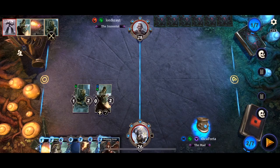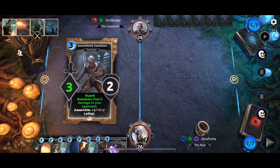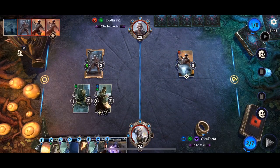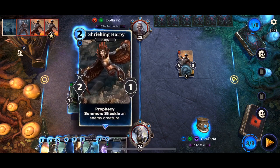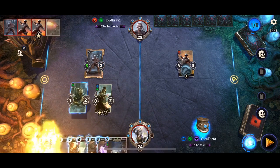Reverberating Strike — that's a keeper. If multiple Factotums of the same name start to fill up the board, my opponent is going to be in for a surprise. Ash Berserker triggered itself because of that buffed up Factotum. I don't want to play my second Reverberating Strike on the Ash Berserker.